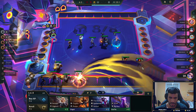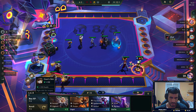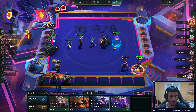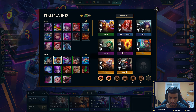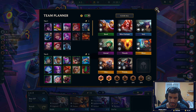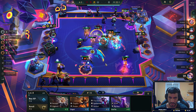Oh thank god, we ended up getting him! We need to sell you now — Infinity Edge, this and this. Oh, that's sick, we actually got the items we needed! That's perfect. Now we can sit back and relax and just keep getting more champions. We just need to get out the Cannon and Nico and instead put in Illawi and the Djinn.